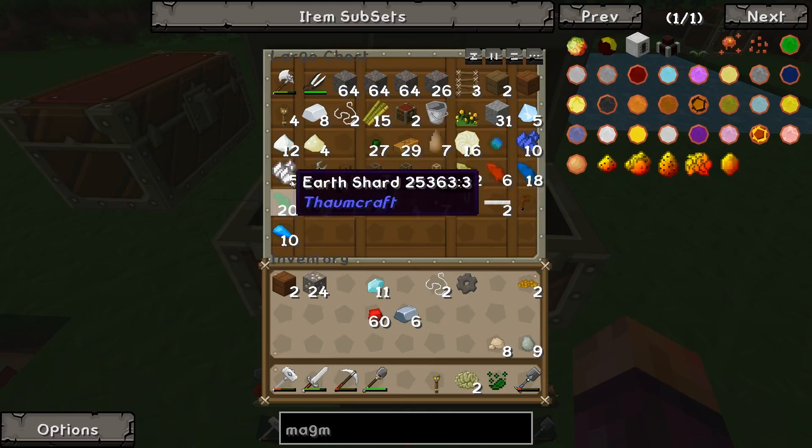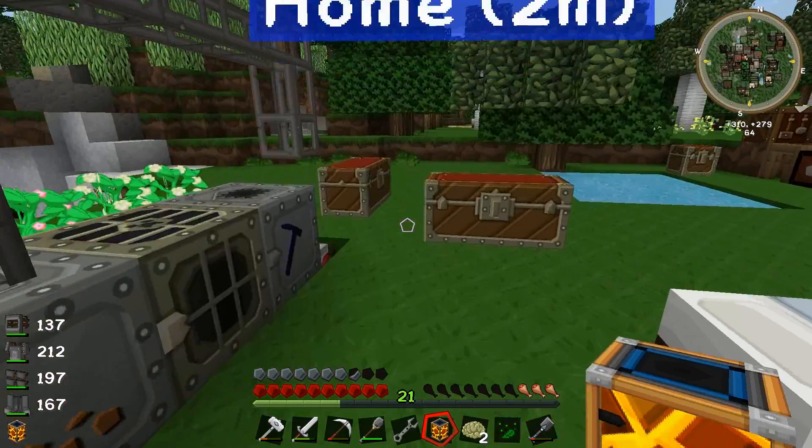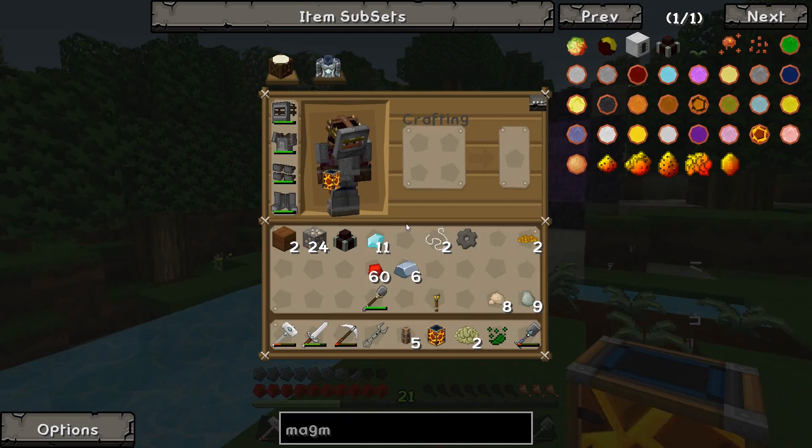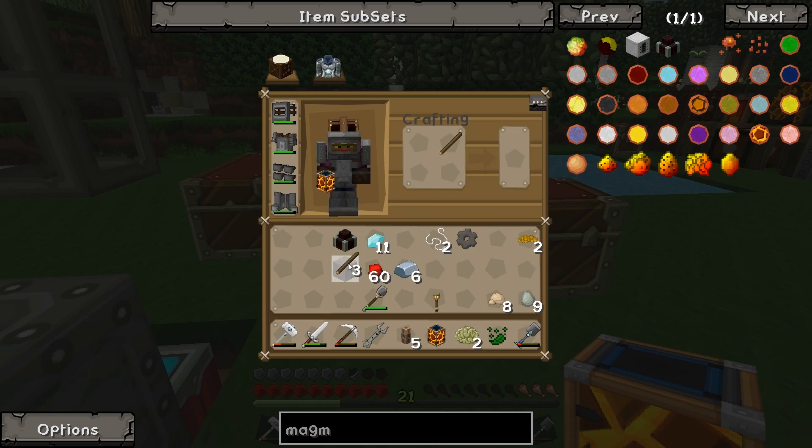Okay, now we've got to find our wrench so we can pick this thing up. There it is — let's grab that. Let's grab ourselves one of our tanks, like this. Where are our fluid ducts nowadays? Where did we put those? We have to grab some fluid ducts from here — these are the opaque ones that we've got, which are rather nice. And we might need some cobblestone to make a lever, so let's grab some cobblestone as well. I'll just take one and we'll make those into sticks, and the lever — kaboom.